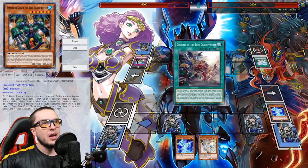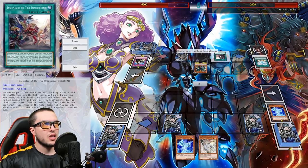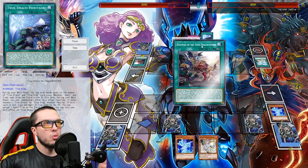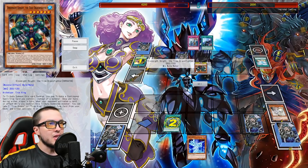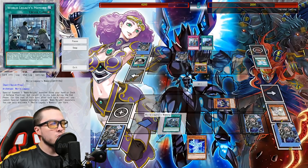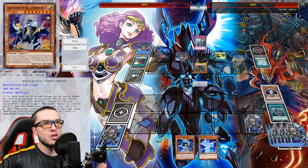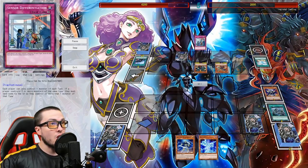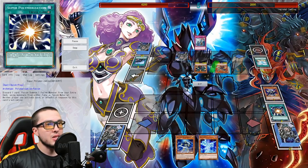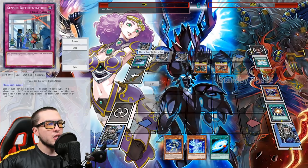That gets met with Judgment. He draws Disciples for turn, which lets him draw into a There Can Be Only One. Blowing up the Disciples to search Heritage nets another draw. Dynamite Knight gets Ashed as it tries to respond to World Legacy Memory. Purple Nightfall comes out and in response to Heritage, Purple's effect searches Blue. Draws an additional card, draws into Ignis, which is pretty good, then clears that set Super Poly and sets There Can Be Only One.